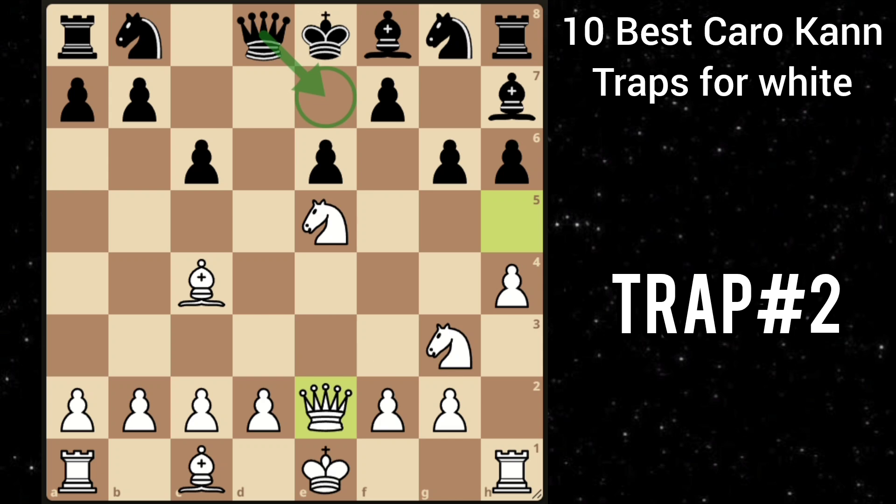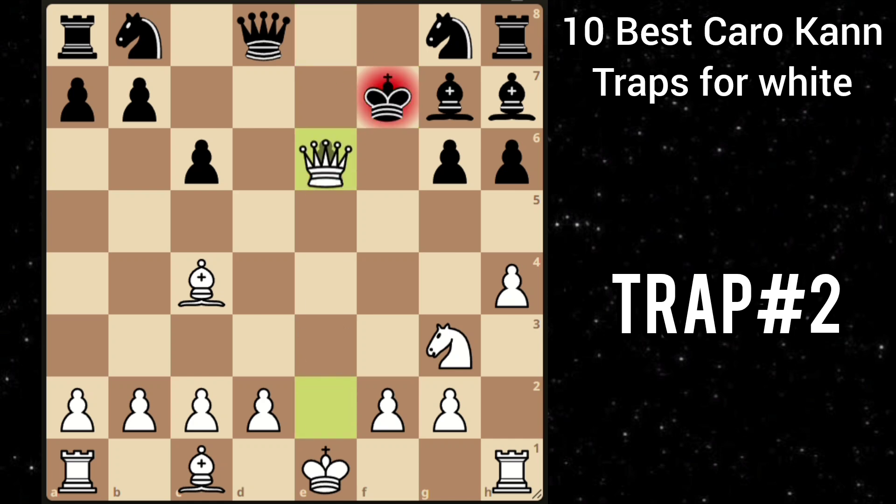For example, he plays bishop g7. Then you play knight takes f7, forking the king, the rook, and the queen. So king is forced to take. Then comes queen takes e6 check. King f8. And then queen f7 is checkmate.